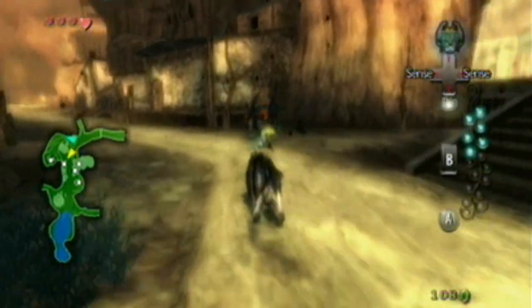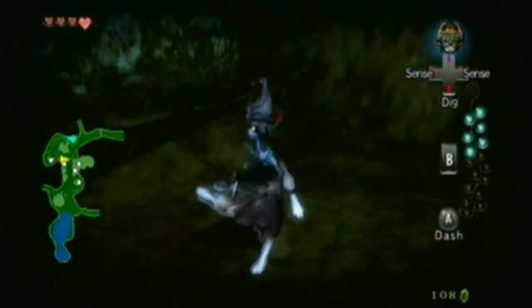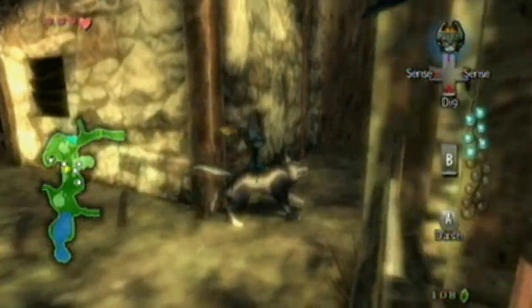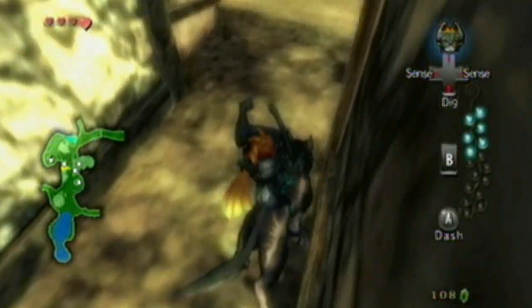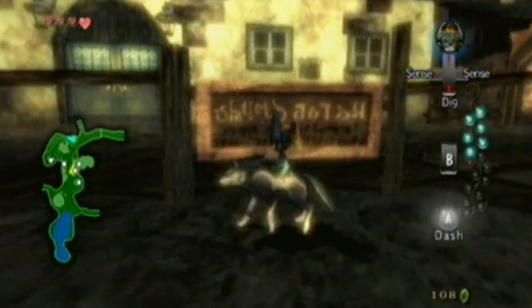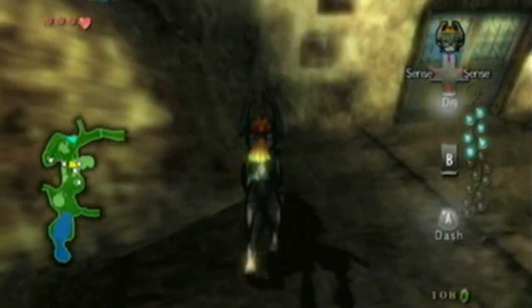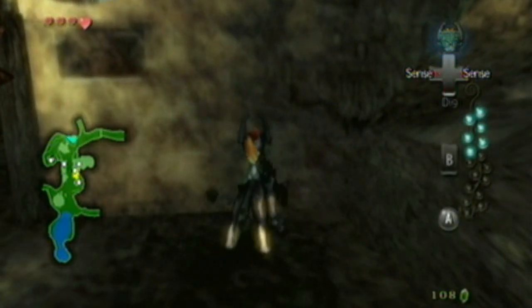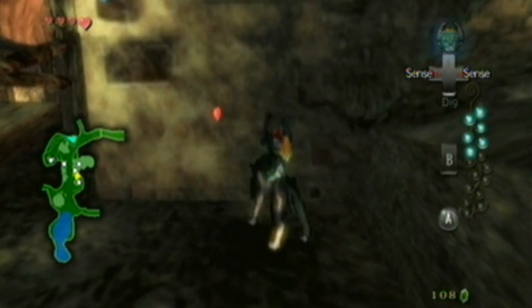Wow. Jump that high and the wolf does not take any damage at all. Ain't that kind of broken. Nothing there — just a boarded up hole in the wall. Nope, just a heart.